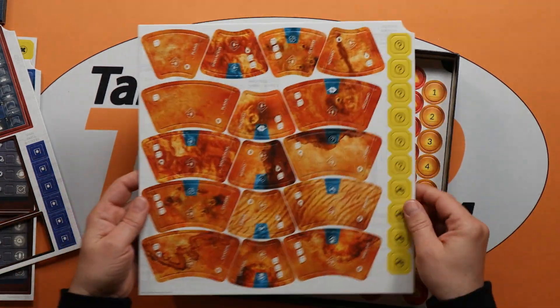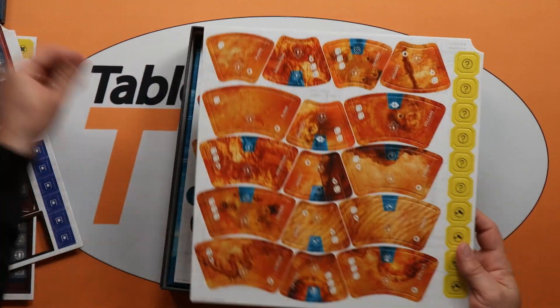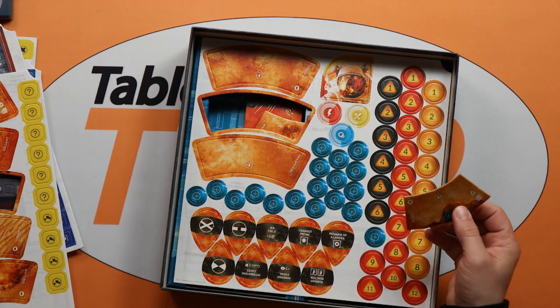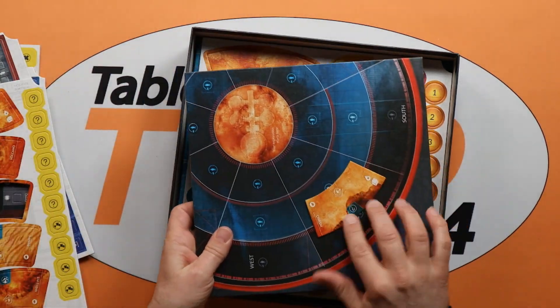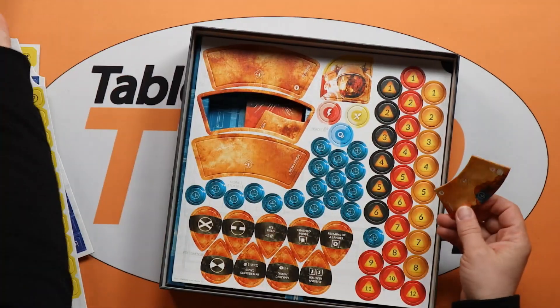And here we have the regions of interest — the ROIs — that fit on the Mars board. They would essentially fit on the board in these spaces there, as you uncover them for adventuring.